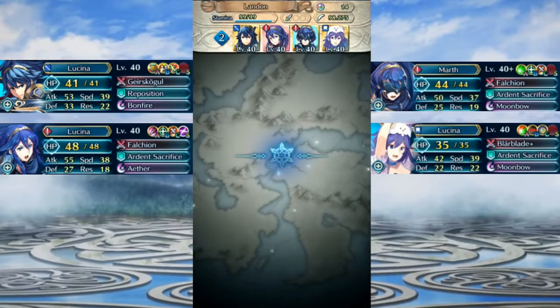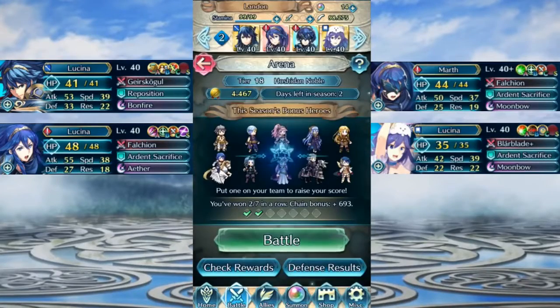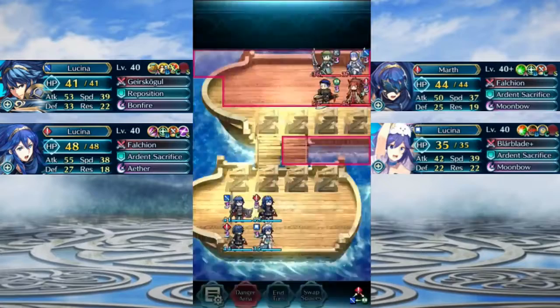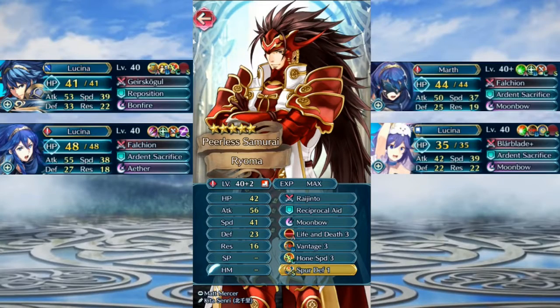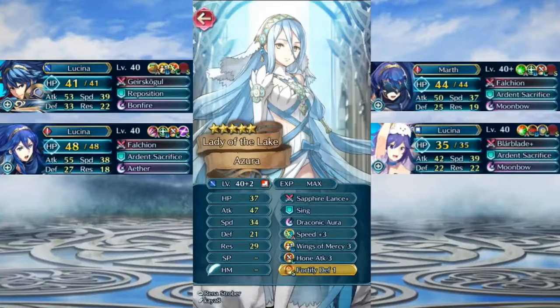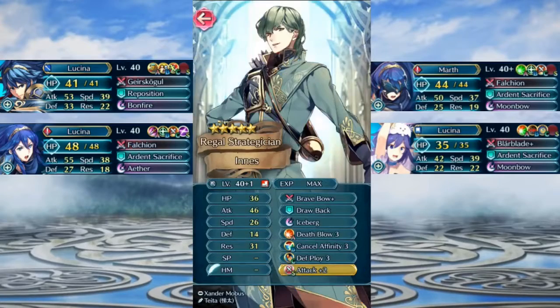Okay so now the next fight. We got Reyson here — let's see. 40 plus two as well. Hector with distant counter and renewal. Azura at 40 plus two — wings of mercy three, gotta be careful for that — and sapphire lance, so my reds are in danger. And Innes here with a brave bow — I've gotta be careful for that. I haven't upgraded any seals yet either.